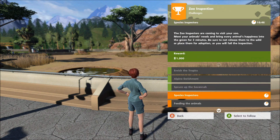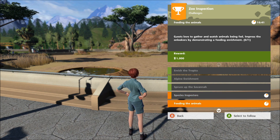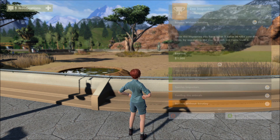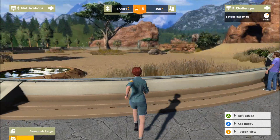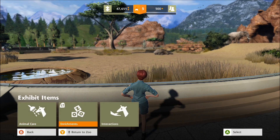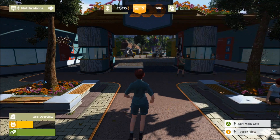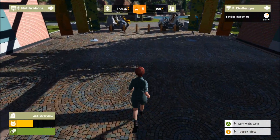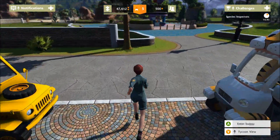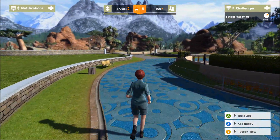We need to meet animals' needs — every animal's happiness in the green for three minutes, same as last time. Impress the onlookers by demonstrating feeding and enrichment, and get our zoo to fame level nine. Let's do a feeding and enrichment with the elephants. That was weird — the game basically crashed on me, it went to the Xbox home screen. The game totally crashed out and I had to restart it — that's never happened before.